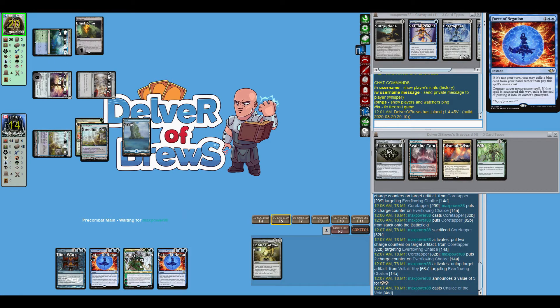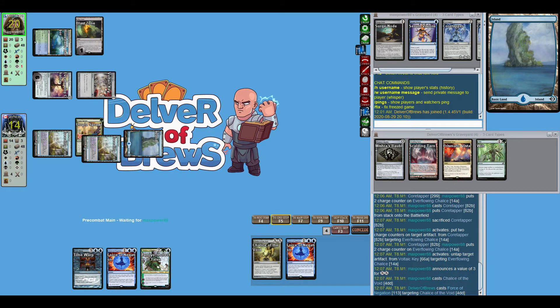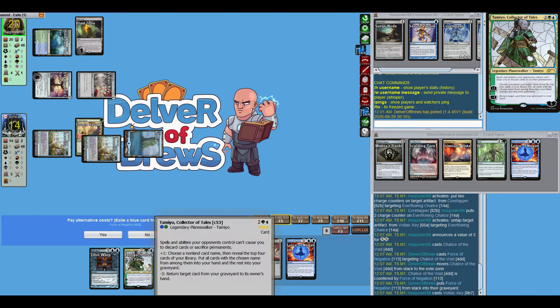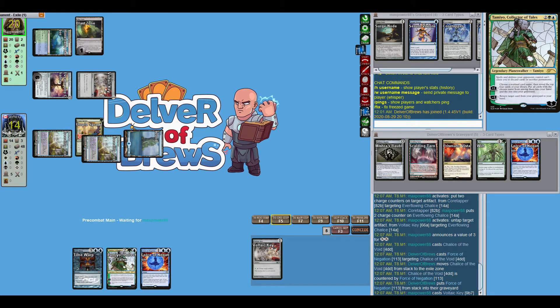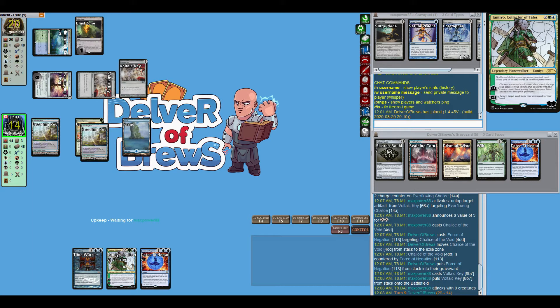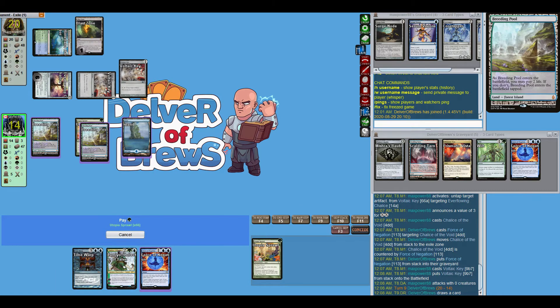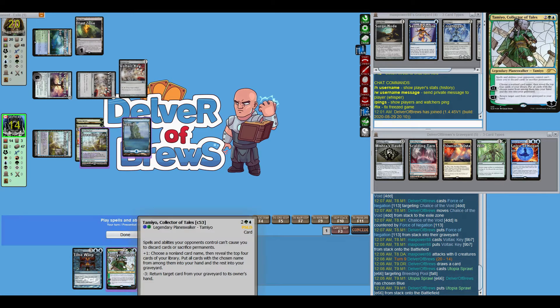Chalice of the Void is going to come down again — they're putting a value of 3 on it, but I think countering Chalice of the Void at this point is the right play. Another Voltaic Key comes down and I contemplate countering it. I let it resolve. Right now I don't want to get rid of Time Warp or Tamiyo, and that's essentially why I didn't do it. It would make sense to play Utopia Sprawl first on the Breeding Pool that already has Utopia Sprawl on it, and then cast Tamiyo.